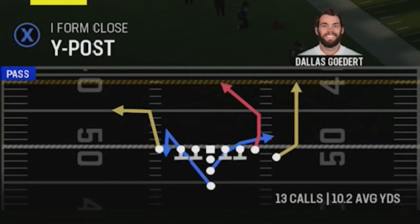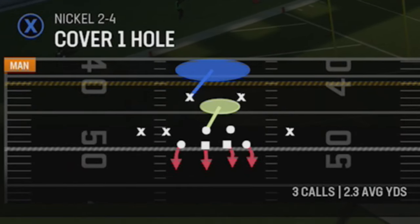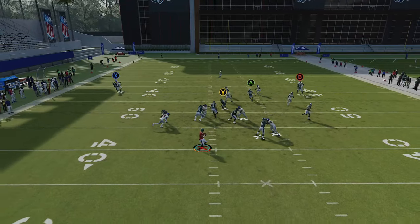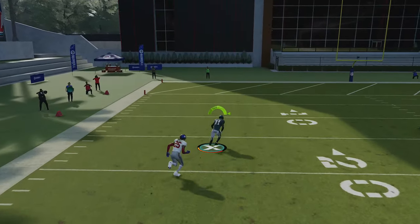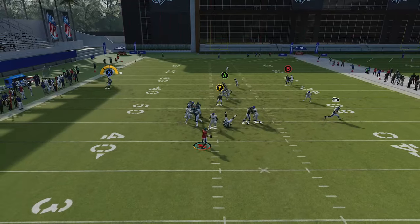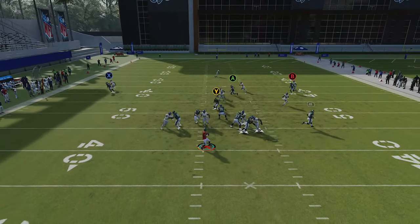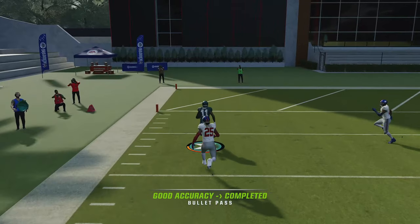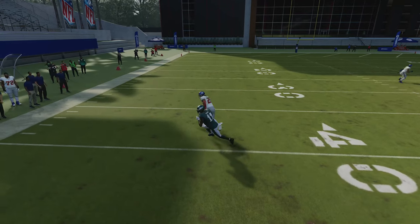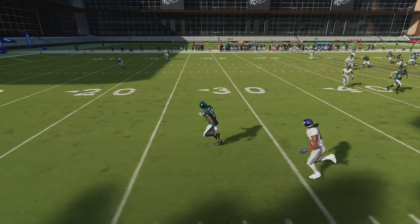Next up, I've got a very unique route out of the Eye Form Close — a play called the Out and Up, which is great against cover one man. The X route can really get the cornerback to bite outside before turning up field. It's a very timing-heavy route — you have to wait for this cornerback to commit to the outside sprint. Once he does that, the second he chops his feet and turns up field, you can see the instant separation it creates. I'm already throwing the ball, and we get a very easy one-play touchdown against this defense.